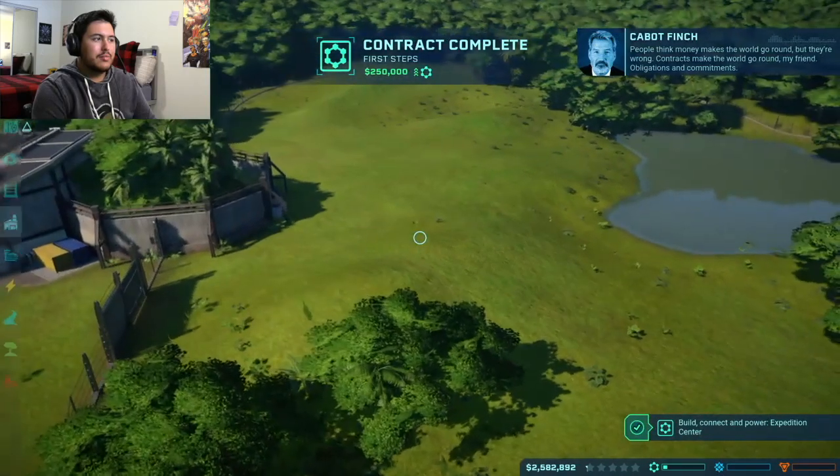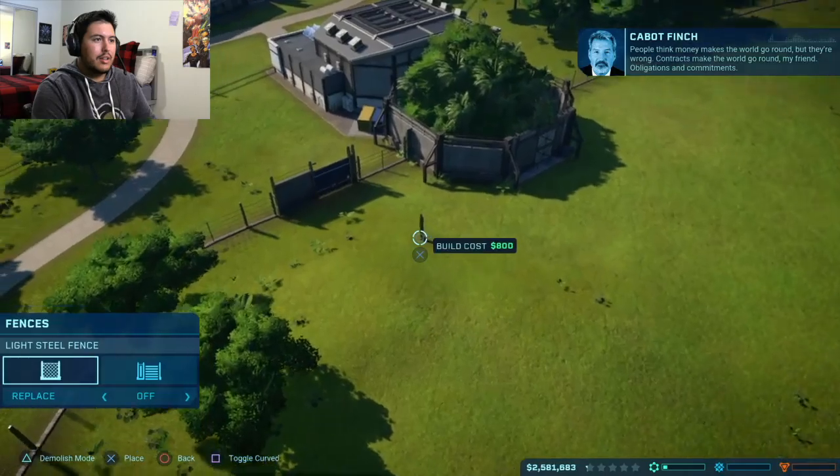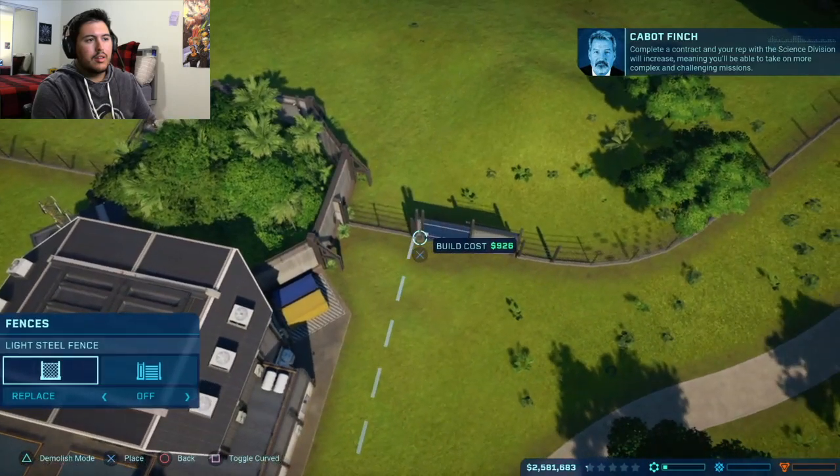[In-game] People think money makes the world go around, but they're wrong. Contracts make the world go around, my friend. Applications and commitments. Complete a contract and your rep with the Science Division will increase.